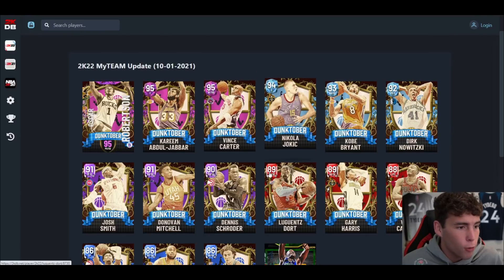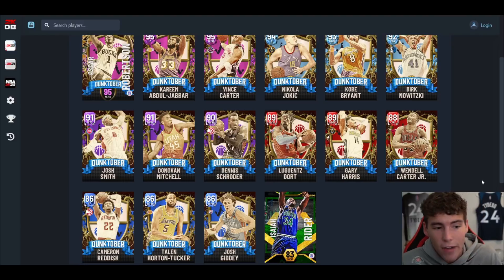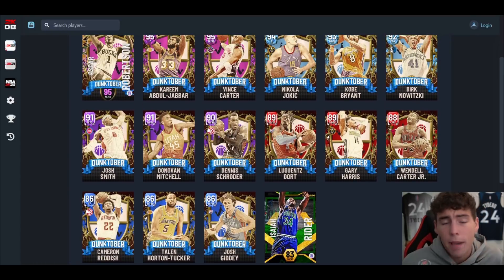That wraps up the Dunktober set. The guys I'm most excited about are Kareem, Vince, and Kobe — after those three there's a massive drop-off. Then you've got Oscar, Jokic, and Dirk who are okay. Josh Smith is a good budget card, Lu Dort is a good budget card, Gary Harris is intriguing, Cam Reddish is absolutely fantastic, and the Isaiah Rider card is fantastic as well. This content drop is absolutely fantastic. Drop a like, subscribe if you're new, and as always I love you guys — have a blessed day.